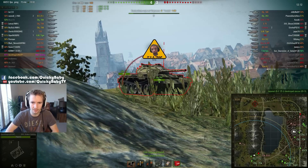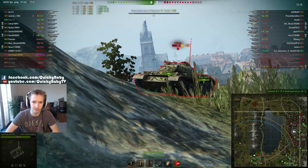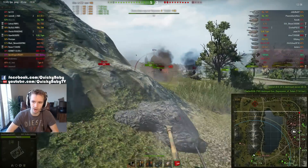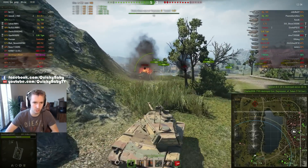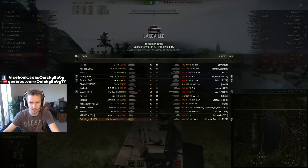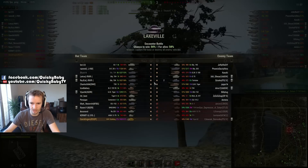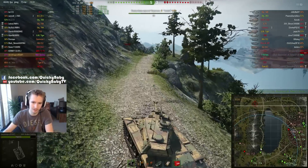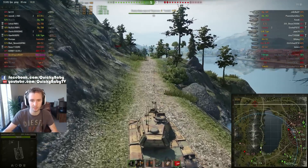Now the enemy are assaulting through and there's a T54 Lightweight — this is the brand new tier 8 Soviet light tank. We track him and another excellent shot from our T30 removes one of their aggressive players. That was a fantastic result — taking out that T54 Lightweight, a very experienced player in a rather dangerous tank, even in this matchup.